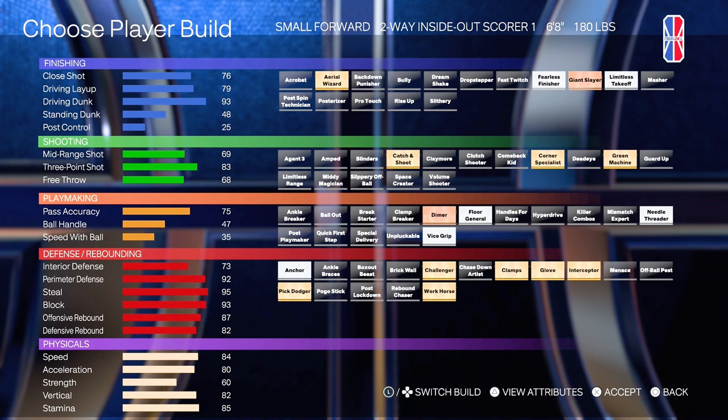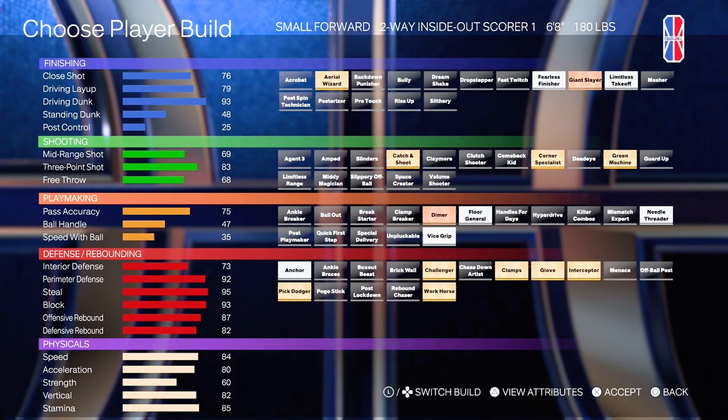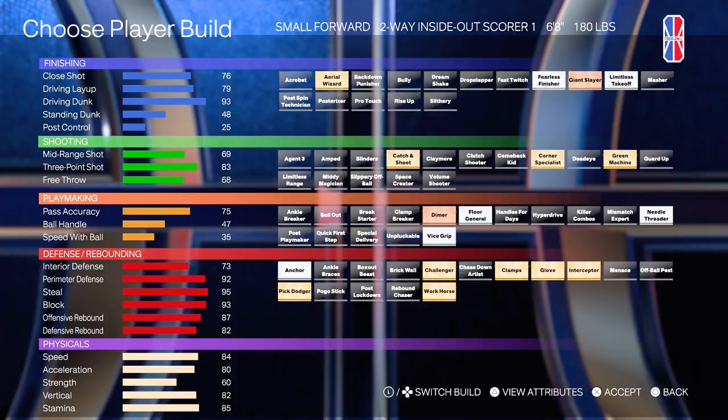The real catch about this build is the 93 Driving Dunk — that's really, really high. It can get Pro Contacts and Elite Contacts, which help you finish at the rim a lot better than your average build. This is one of the five builds I personally haven't used yet, but it definitely can be usable. It's got a couple of pros, like the 93 Driving Dunk and the 83 three-ball, which is pretty high. The only thing is it has about three shooting badges — Catch and Shoot, Corner, and Green Machine.